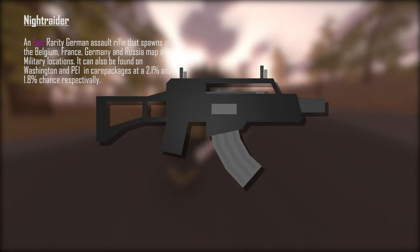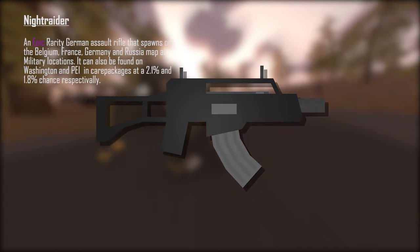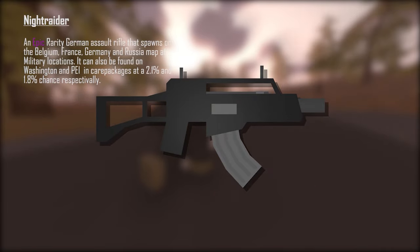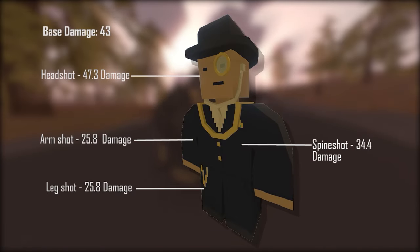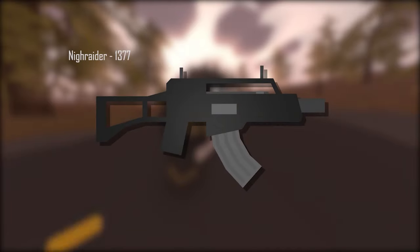After the Matamoraz, we have the Night Raider. The Night Raider is an epic rarity German assault rifle that spawns on the Belgium, France, Germany, and Russia maps at military locations. It can also be found in care packages on the Washington and PEI maps at a 2.1% and 1.8% chance. The range is 200 meters (218.7 yards) with a fire rate of 8.3 rounds per second. It takes both Ranger and Military ammunition. Base damage is 43, headshot 47.3, spineshot 34.4, armshot and legshot 25.8. The ID is 1377.